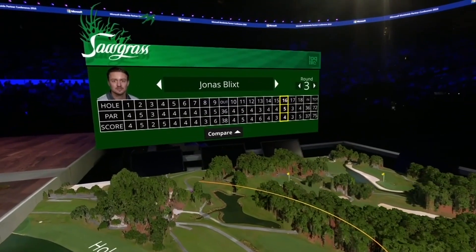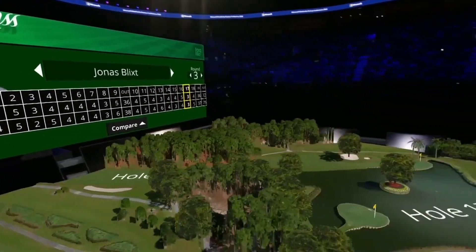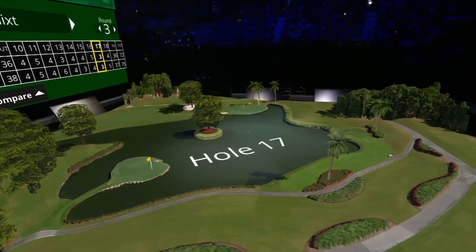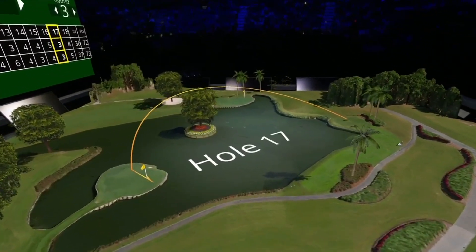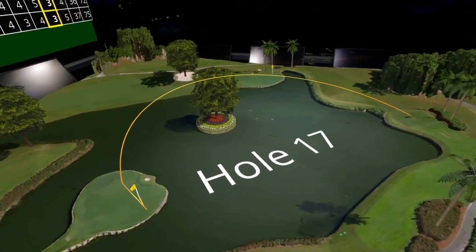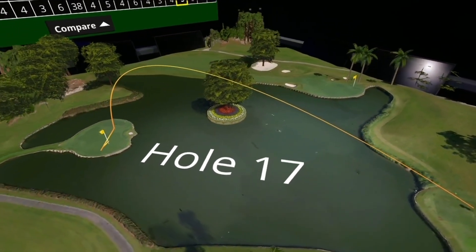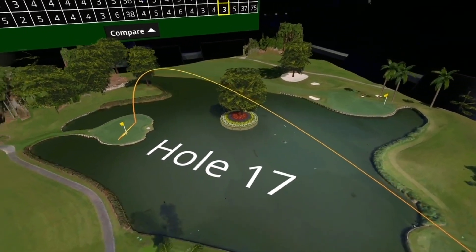Let's move over to the famous hole 17. Go to hole 17. This par three hole is one of the toughest on the tour, and it features an island green that makes or breaks many a pro's golf round. Looks like Jonas did all right. However, on round three, Jonas was joined by Jason Day and Shane Lowry.